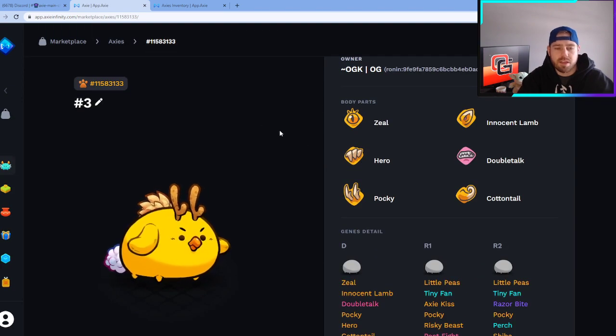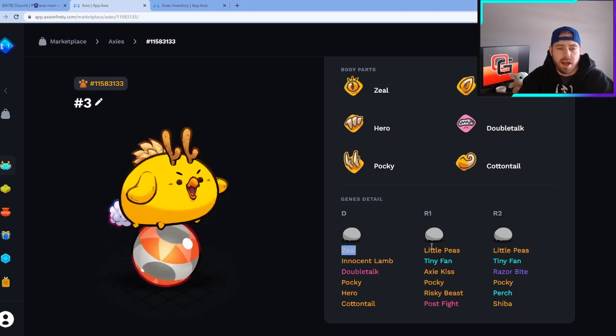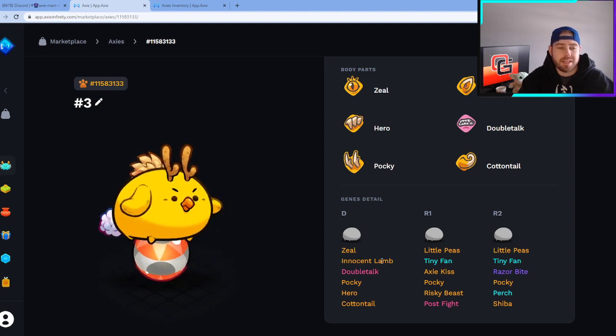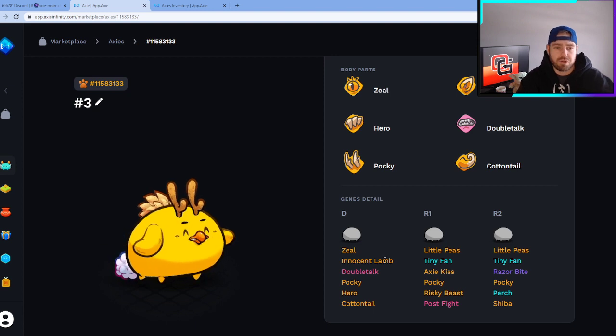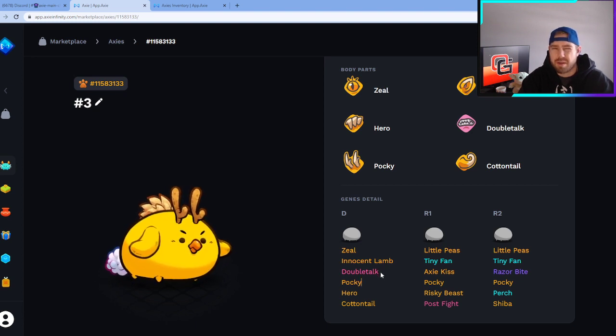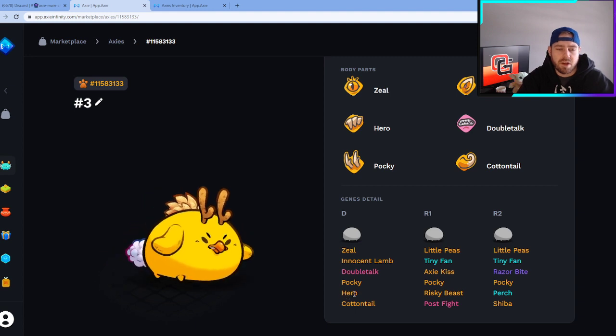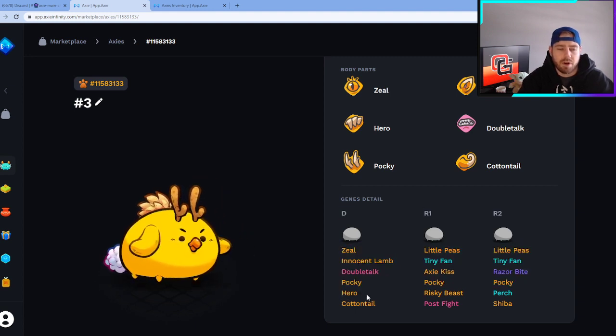Moving into Axie number three — this one hatched as a Beast. It came out with Zeal eyes, which isn't our preferred eye set. We do have Little Peas in the R1 and R2, which is pretty good. Innocent Lamb on the dominant gene is great. Tiny Fan in the recessives isn't ideal, but because the dominant is what we want, that makes up 37.5% of the potential breed going forward. Double Talk is again not desirable — about a nine percent chance to hit it, so just unlucky. But we got a really strong Pocky line, which is great, and Hero and Risky Beast on the back — Hero is what we were looking for; Risky Beast isn't great but isn't the worst either.